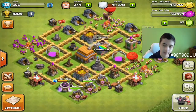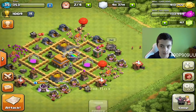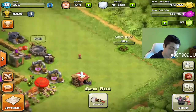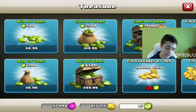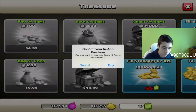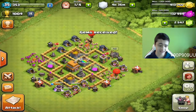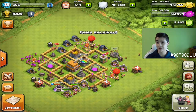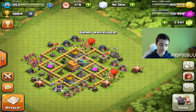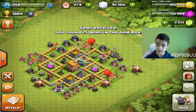I almost have a maxed out Town Hall 5 base. I have a gem box right here, so let me do that. I'll add myself a sack of gems. Do I want to confirm the purchase? Yeah, I do. It leaves me with $4 left because I spent $1 on a game for another series. Now we have $2,500 and 72 gems.